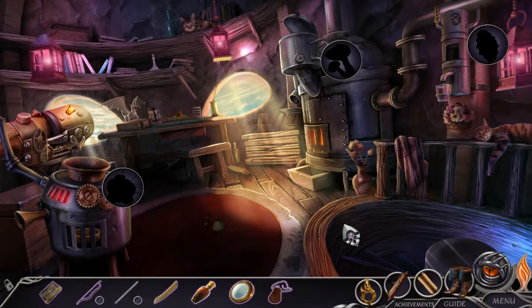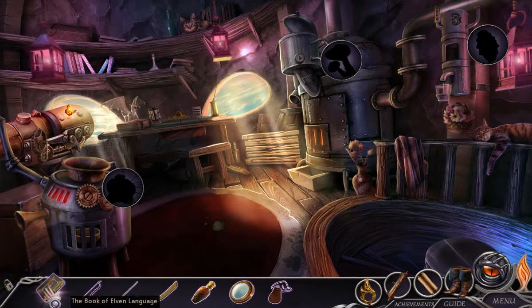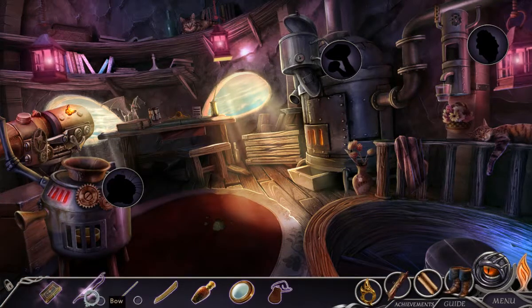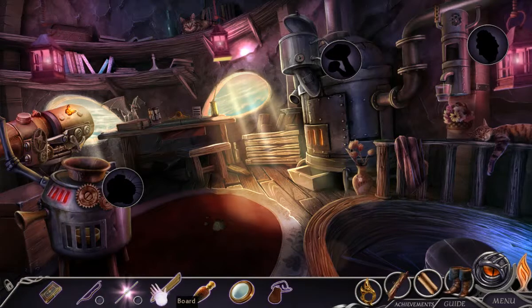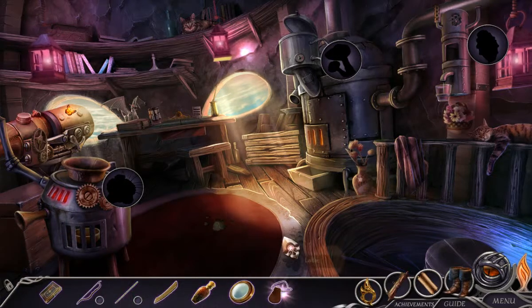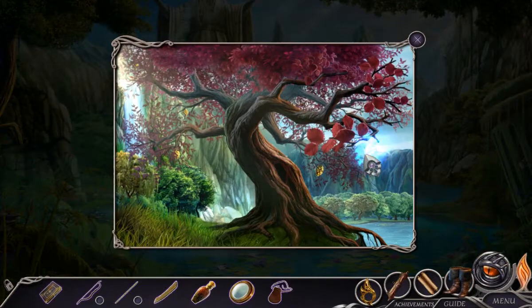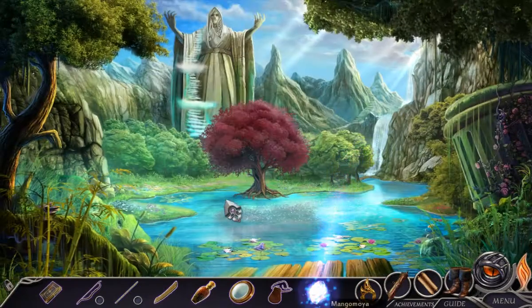We are making a shrinking potion — or trying to — in Dark Realm: Queen of Flames. We actually have a lot of stuff in our inventory: a book of elven language, a bow, some bamboo, a board, a magic liquid, a lens, and an empty pouch. So we're going to go out and gather ingredients, hopefully needing one of those.